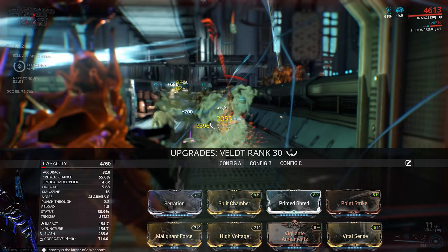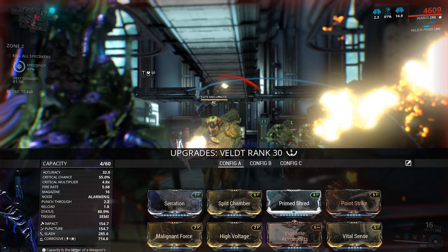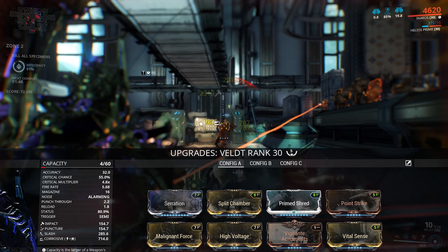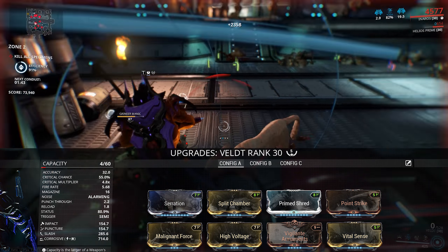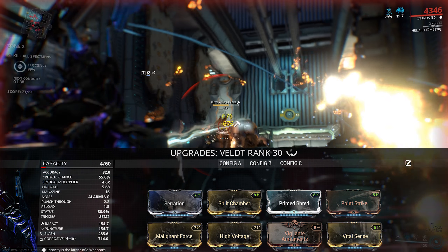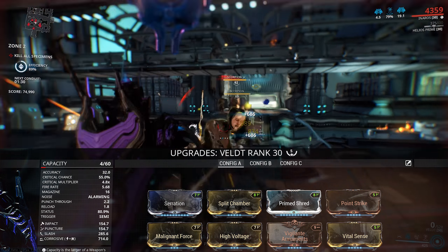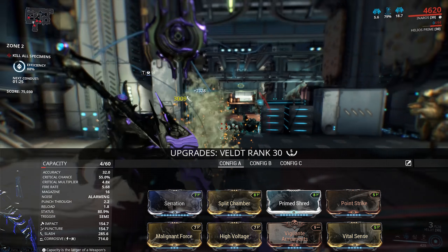However, if you don't want to push the status that much, you could add an additional forma, put on Primed Cryo Rounds and Malignant Force for viral damage — that gives a decent chance to proc — and then if you switch Vigilante Armaments out for Hunter Munitions, that is a very viable build as well. You could also use mods such as Bladed Rounds for extra crit damage on a kill. Argon Scope is actually a really decent option here and will take the crit chance over 100%, so there are a few things you could do to tailor the build to your own playstyle.